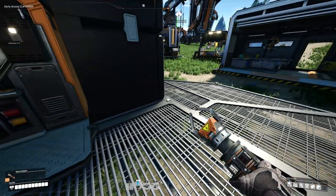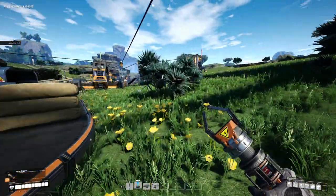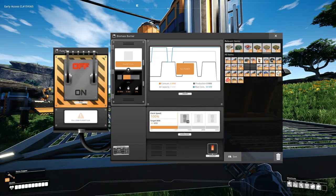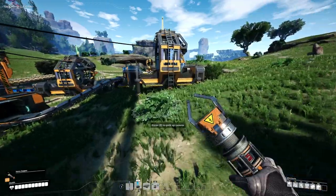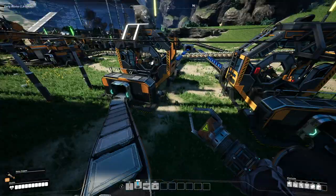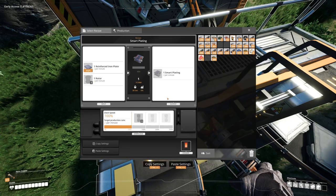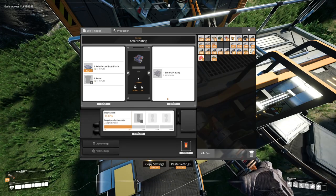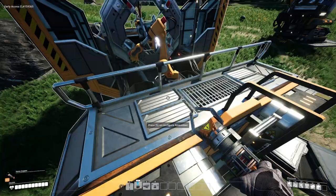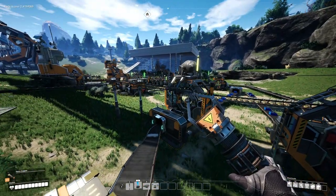We're gonna need to make some storage boxes. Oh, it's working! It wasn't going in because it didn't have power. We have one rotor — we need one rotor and one reinforced plate, and then we're gonna need 50 of these, which is probably gonna take a while. But we have a system, and that counts for something.